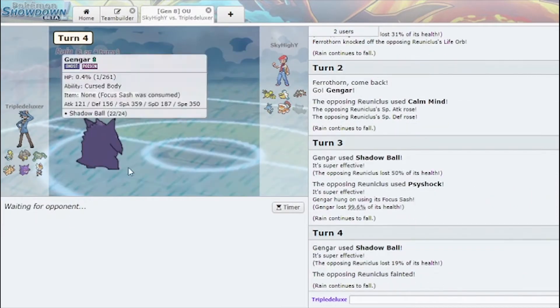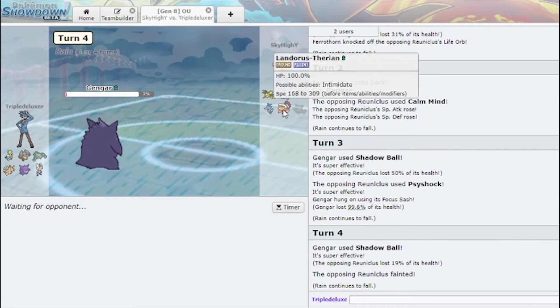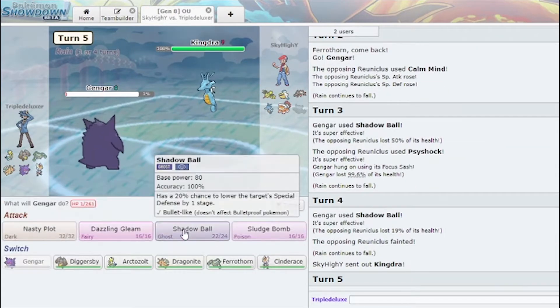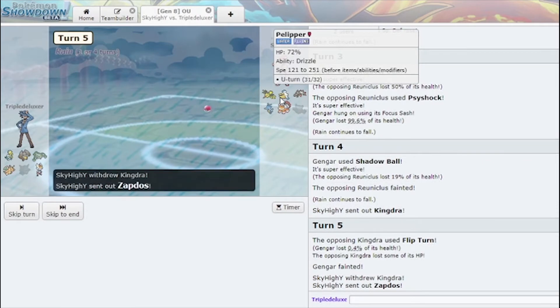I get a Shadow Ball and he lets me have the Reuniclus. I genuinely think I just win now because I can set Hail every time in the face of Pelipper. All I need to do is wait for the Rain to end. Let me use Dazzling Gleam here, because he goes Pelipper, I'm pretty sure.